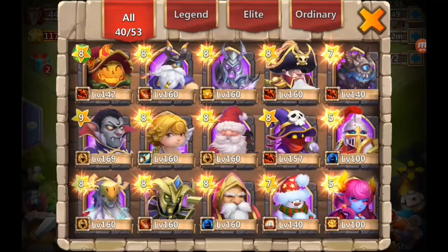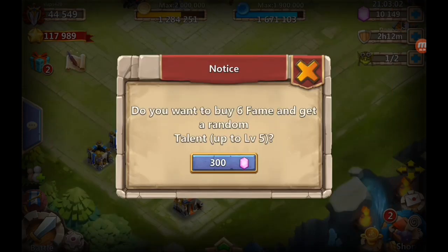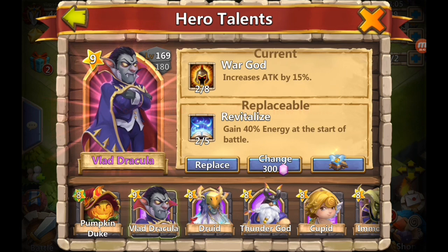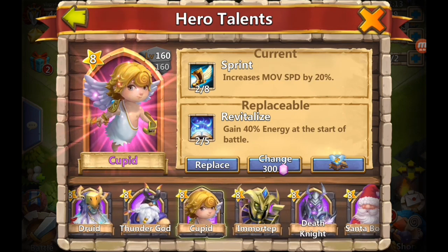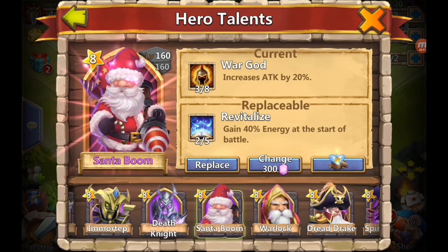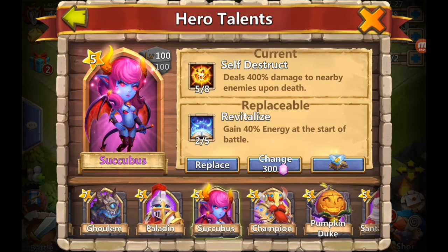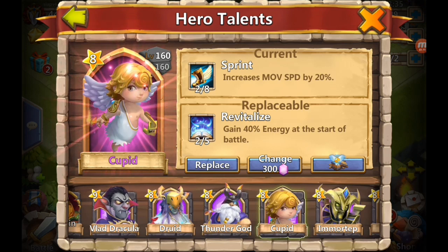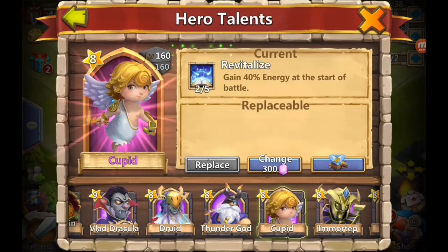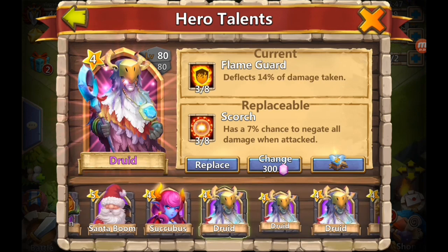He's actually got some decent heroes. He's got two out of eight war god and he wants something higher. Two out of five revitalize - okay, that's a good start. Let's see his Pumpkin Duke. Oh, Cupid with sprint - two out of eight, that's not even a high talent. I'm actually gonna replace this Cupid because sprint is not good at all, and revitalize even two out of five is a lot better than sprint for a Cupid.